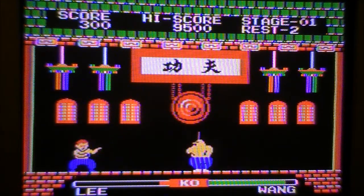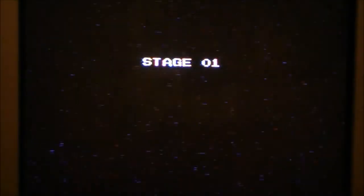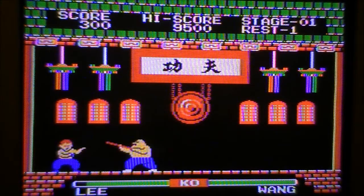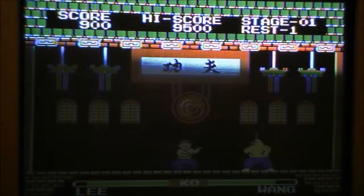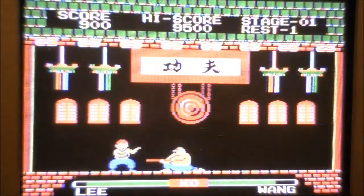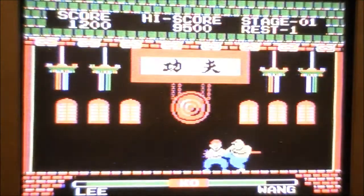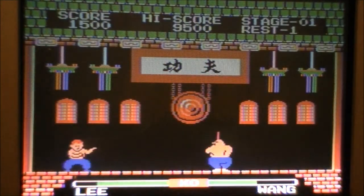Most of these guys you're fighting have weapons — they'll throw ninja stars, fireballs, have a huge chain and all that. Basically they're cheaters. Lee here just has kicks and punches. It's cool to have a one-on-one fighting game on the ColecoVision, but when you're dealing with one button to punch and the rest to enter your commands, it gets kind of aggravating. This is no Street Fighter 2, let's just say that.